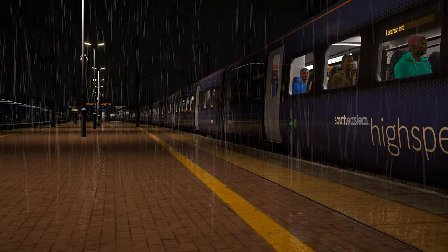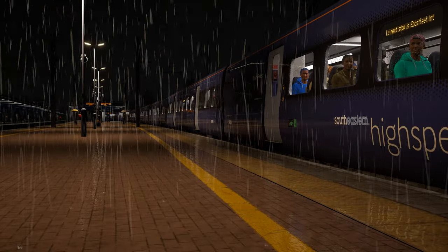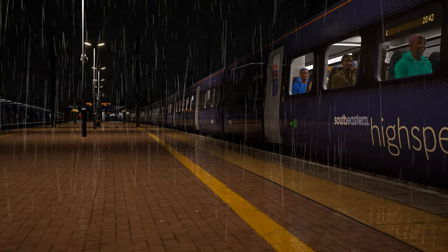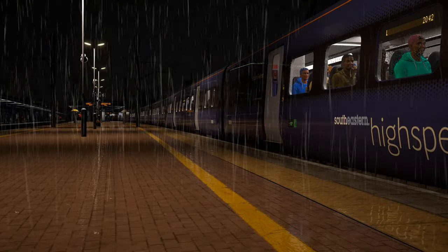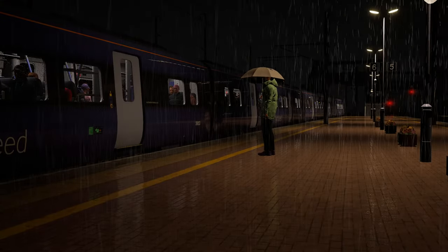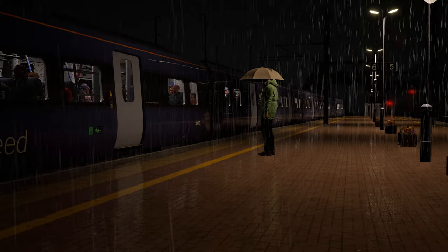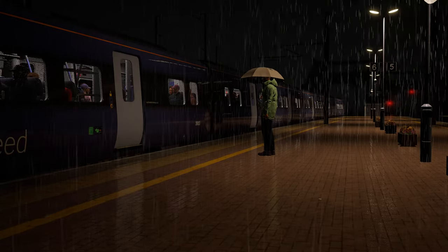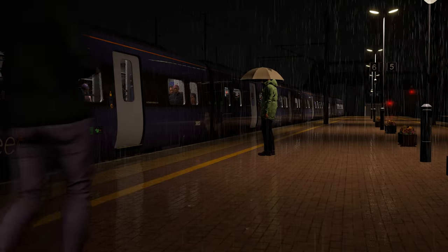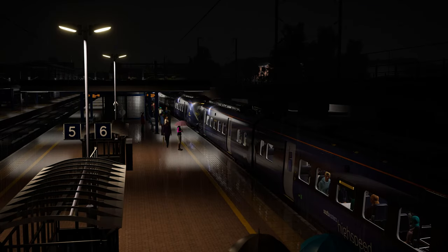In terms of new features, the biggest feature is probably the new dynamic weather system and volumetric skies. When choosing a journey in timetable mode, you can now choose to have fixed weather or dynamic weather, where the weather changes during the journey, and this feature is applied to all of your older routes as well as the new Train Sim World 3 routes. So you can go from clear skies to rain and back again, all in one journey, or if you're driving in winter, you might go from clear skies to snow. There's also now a thunderstorm effect with lightning, which adds to the weather pattern, giving you more choices of different varieties of weather than before.